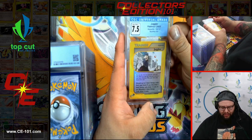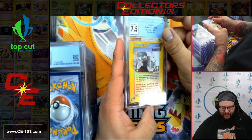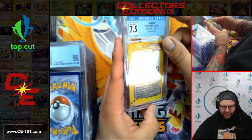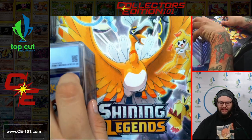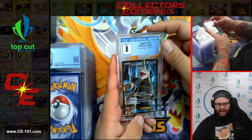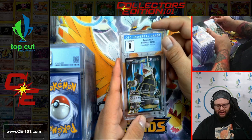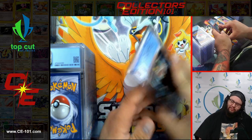Moving to the next stack — Juggler from Aquapolis Reverse Holo, 7.5. I love these e-Reader cards — they look so amazing. Followed by Aggron from Primal Clash, coming in at an 8. Not too bad at all.